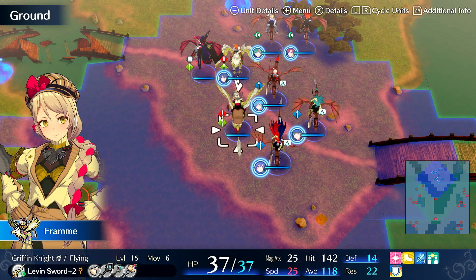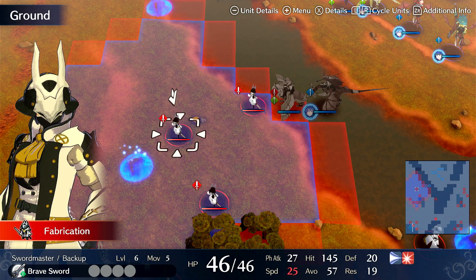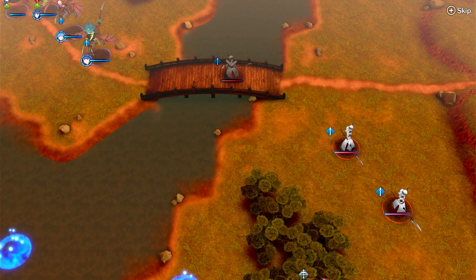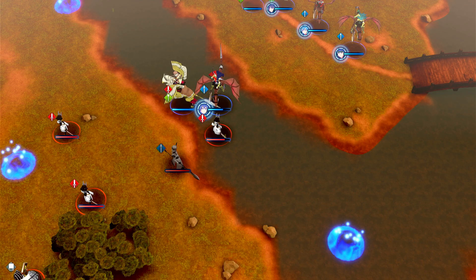I actually use Fram as a tank — her avoid is so high that no matter where I park her, she's a tank. So if I just send her over here and wait, then park Alear next to her, she's at 153 avoid. This guy has a 2% hit rate on her, this guy has 0%, this guy has 0%. And the funny thing is she has no health, no durability — he literally just ignored her and went right for Alear.